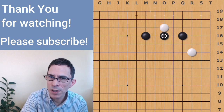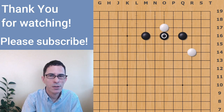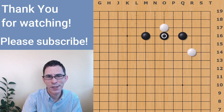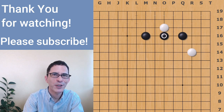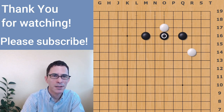Going back to the starting position — in response to white's double kakari, it's almost always going to be a good move for black to play the attachment on top and follow the variation I showed in this video. That's going to be it for this video. Thank you for watching, don't forget to subscribe to my channel, and see you next time.